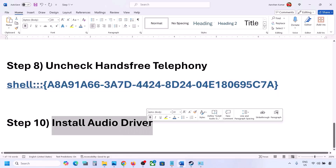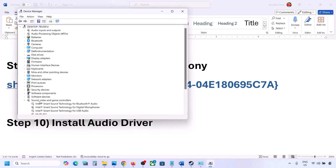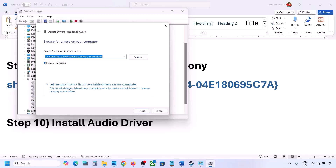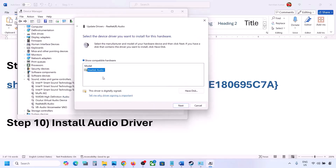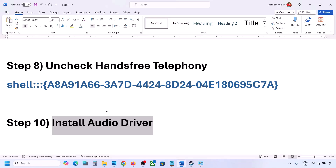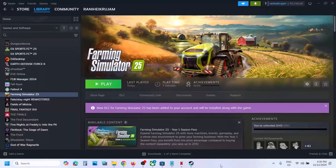The next step is to update or reinstall the audio driver. In Device Manager, expand 'Sound, Video and Game Controllers', select your audio device, right-click and choose Update Driver. Click 'Browse my computer for drivers', then 'Let me pick from a list of available drivers', select your audio device, click Next, install it, and restart your computer. You can also download the audio driver directly from your system manufacturer's website (Dell, Lenovo, etc.), find your model, and install it.